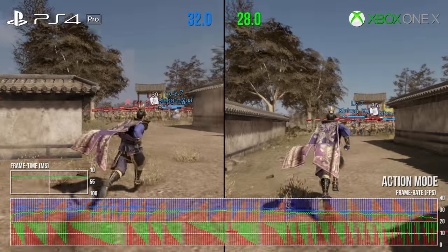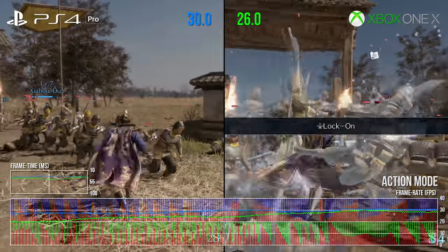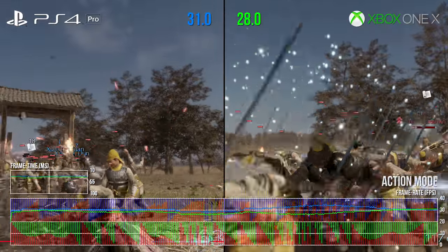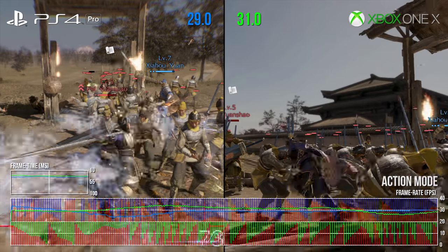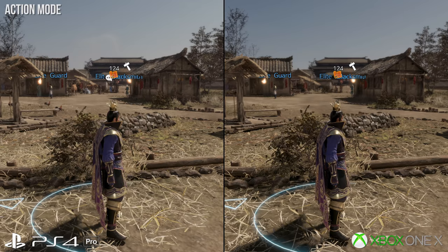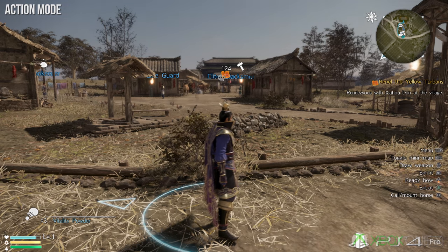What we're seeing here is a game that is desperately struggling to maintain 30 frames per second, with constant tearing on both PS4 Pro and Xbox One X. The differences between the two versions in this mode come down mainly to image quality and certain effects. Resolution-wise, action mode on Pro is 1080p, whereas on Xbox One X it's 1440p.